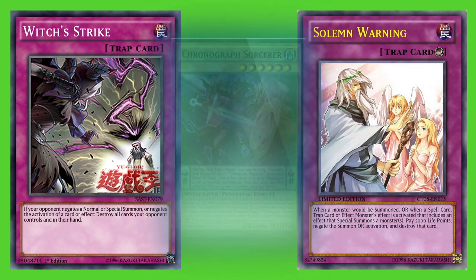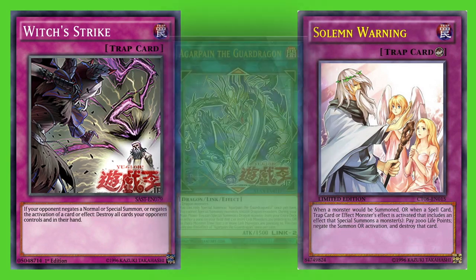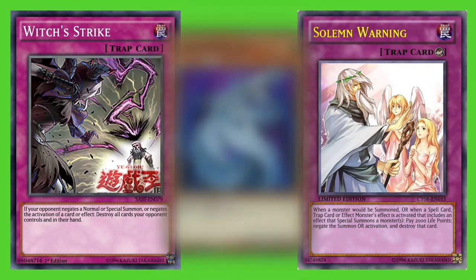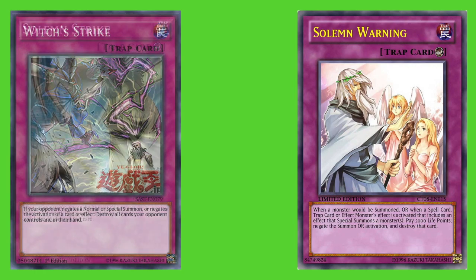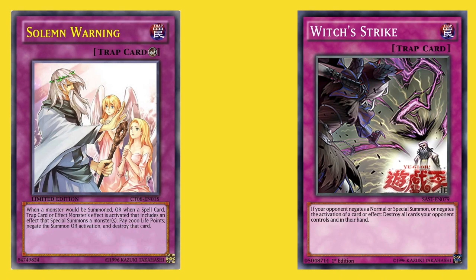Special summons refer to something such as a Pendulum Summon, a Synchro Summon, an Xyz Summon, a Link Summon, some sort of inherent summon, or maybe even an effect monster you'd summon from your hand like Cyber Dragon. If the summon is negated by a card such as Solemn Warning, Solemn Strike, or Evil Zarlagia, that would be an appropriate activation condition for Witch's Strike.